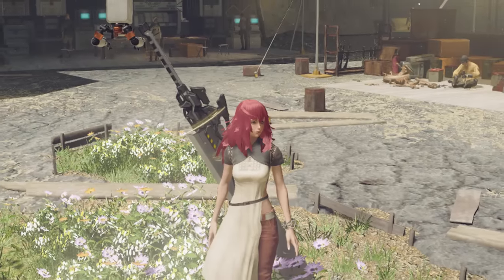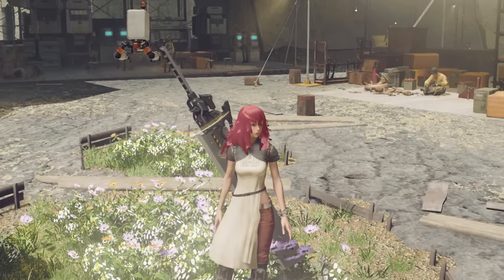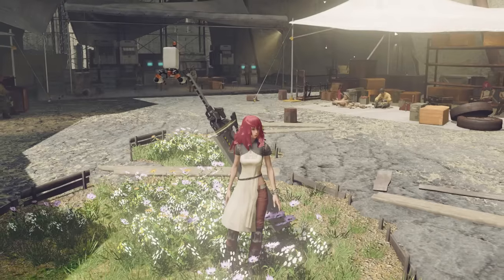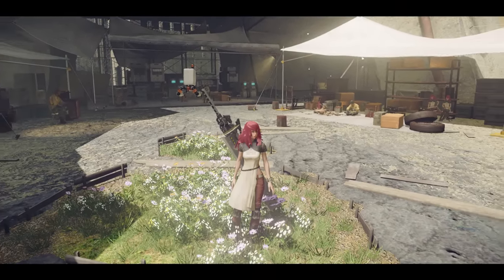Last but certainly not least, there are model replacement mods for 2B, 9S, and A2 by username XXK underscore, allowing you to swap their models with any other characters in the game — pretty fun for second playthroughs where you're just casually enjoying the game.